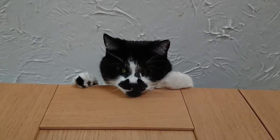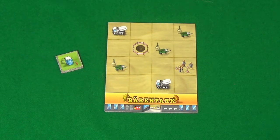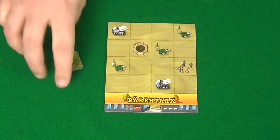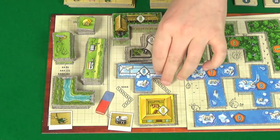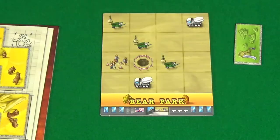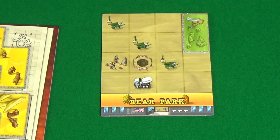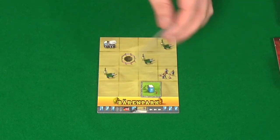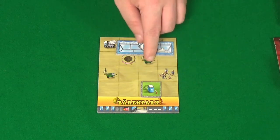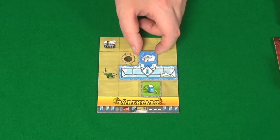Playing with me today we have Rogue, and she's using Baron Park. She's also going to be our first player, and the first thing she's going to do is cover this white cement truck. So she can take any of these tiles, and she's going to go for the six-point Polar Bear tile. I then have good old Bear Park, and I'm going to take the top white cement truck Koda. Rogue will place her tile there.